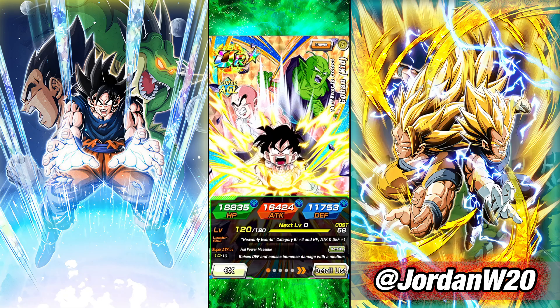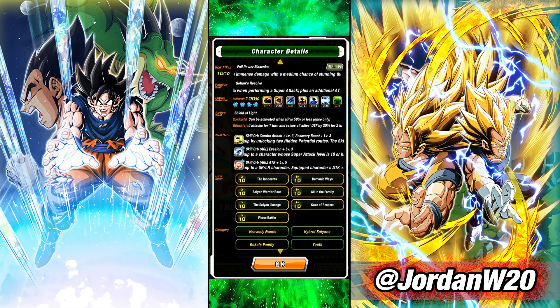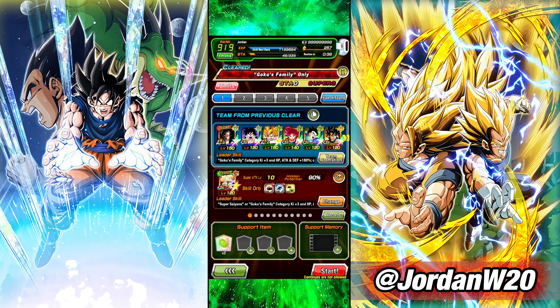So I've got Kid Gohan here, he's gonna provide nice defensive support, and he also has All in the Family, which is great - 20% defense for that Kid Goku if I can get them next to each other. I don't anticipate too many issues with this, let's go ahead and hop in.